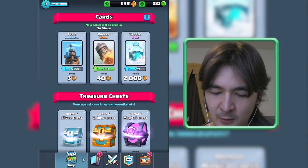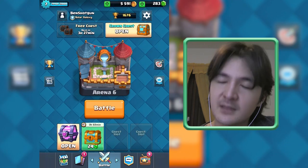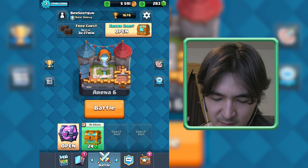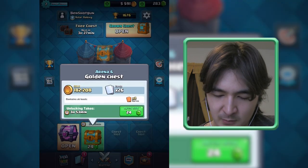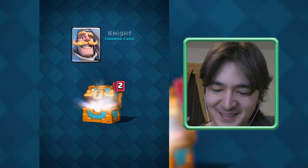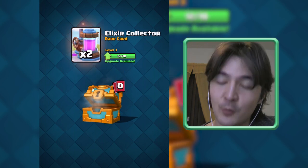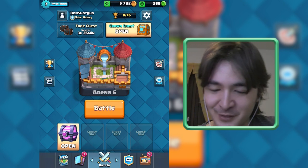If I have a chest and I want to open it, it is about half the price in gems. Let's open this one — give me something good please. I still need a Witch. Oh, I can upgrade this thing! I probably didn't upgrade because I don't have any money.